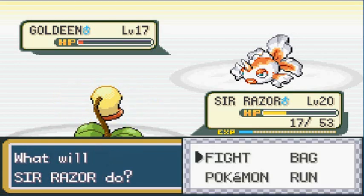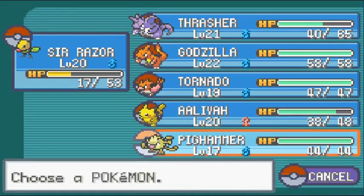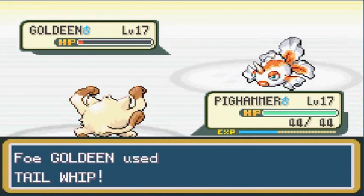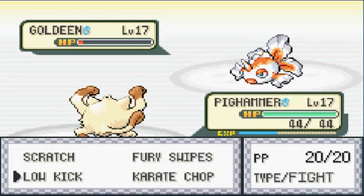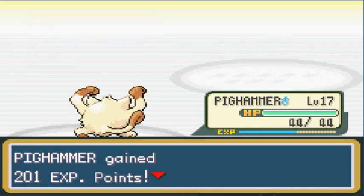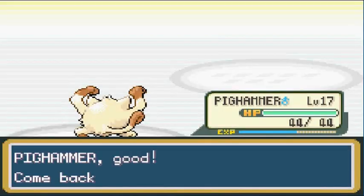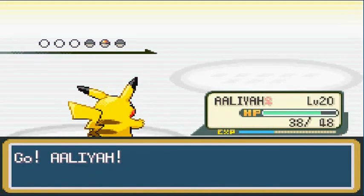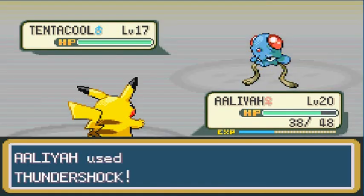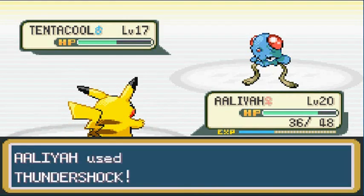There comes a point where I have to switch out. Let's go Pig Hammer — Goldeen doesn't have a Peck attack. It uses Tail Whip, which is okay. Pig Hammer, show that shot! Everyone gets experience. He's coming out with a Tentacool — let's go Alia! Tentacool at level 17. Thundershock like nobody's business — half its HP! Gotta love that Constrict attack.